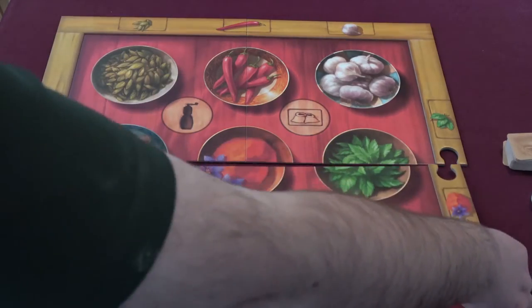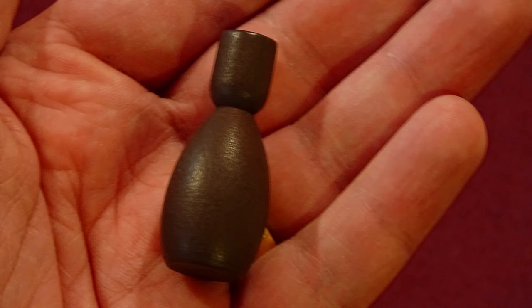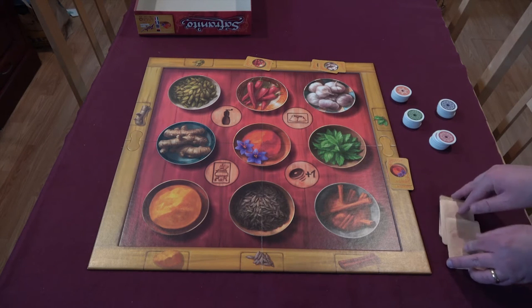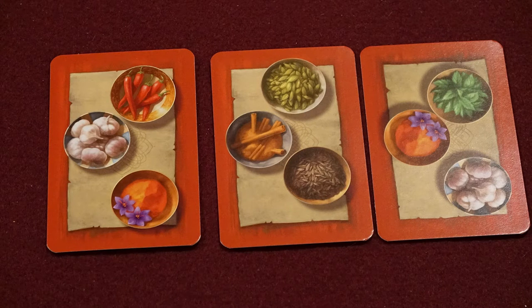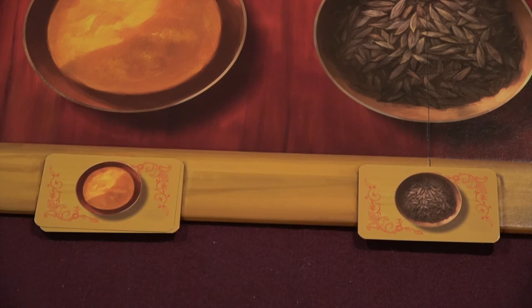This is how you set up a game of Saffronito. Each player receives all six chips of their chosen color, plus 200 rupees. The player who has cooked most recently gets the pepper grinder. Both the spice card deck and the spice blend deck are shuffled. The number of spice cards, spice blends available, and chips thrown each round varies with the number of players. A number of the top cards from the spice blend deck, based on the number of players, are turned over for all to see — these are the only cards available for purchase in the first round. Likewise, a number of the top cards from the spice deck are turned over and placed on their designated layout spaces.